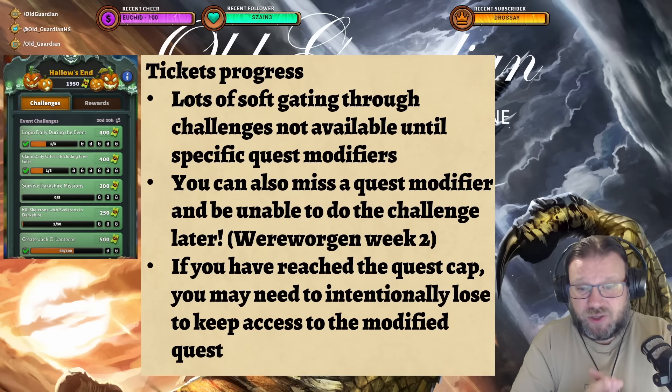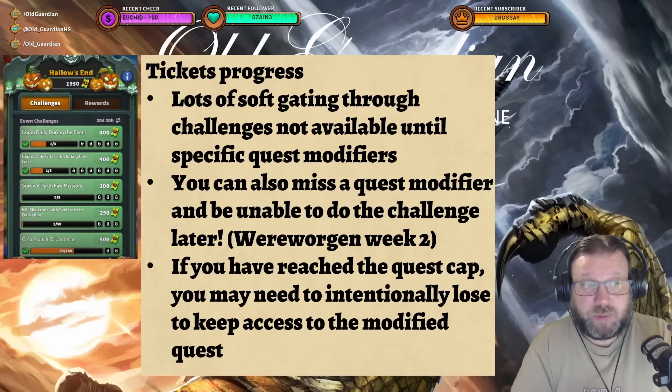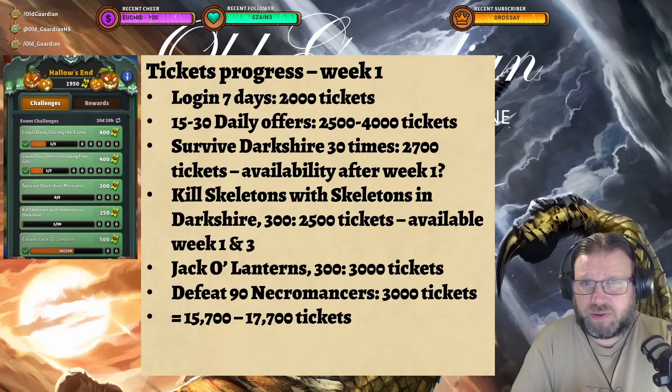For example, Wehrwogen is only available during week two of the event. So if you can only play week one and week three, you're going to miss out on the whole Wehrwogen thing.